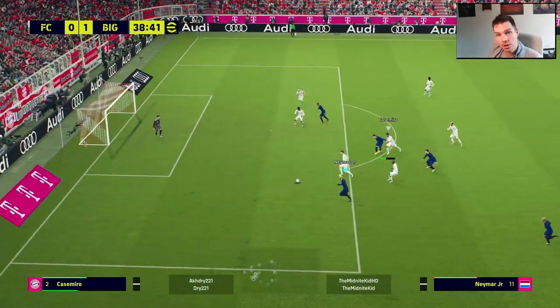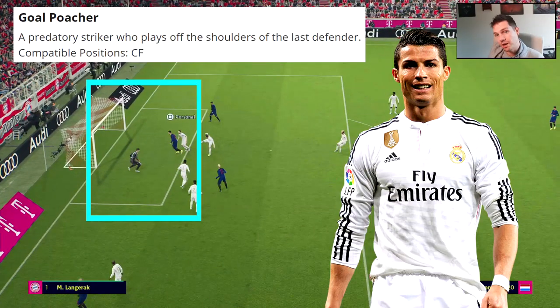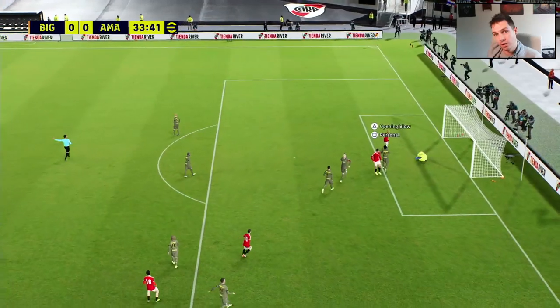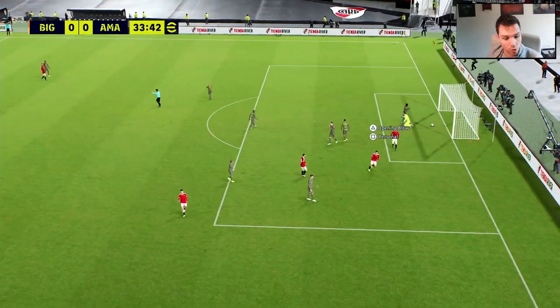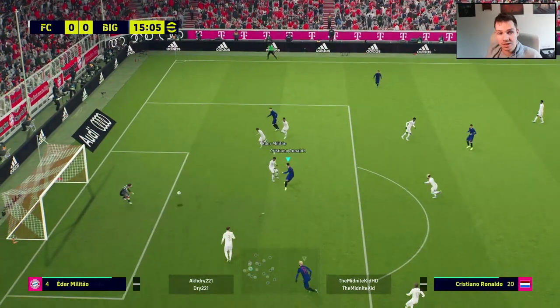Time and again you'll see Ronaldo in little pockets of space. Not only does he make runs off the shoulder because of his play style, but he'll also be in the box because of his high offensive awareness. He plays kind of like a fox in the box because of the way you build him up — these players are very predatory, getting in the box and on the end of rebounds. With the way the game plays at the moment I had to do a video on Ronaldo. Of course he's good in the air and at penalties and free kicks.